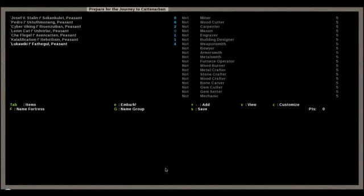Alright, so I got our first seven set up. Naturally the leader of the fort is going to have to be our glorious leader, Joseph Stalin. So he is our Expedition Leader and a miner.